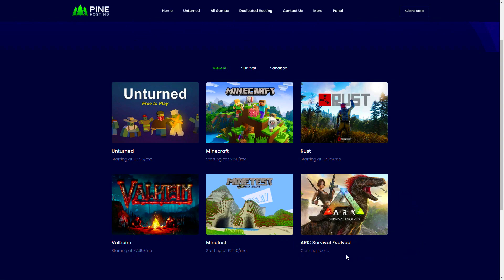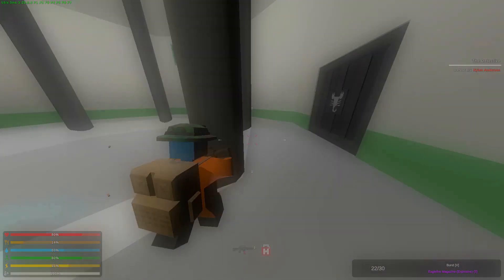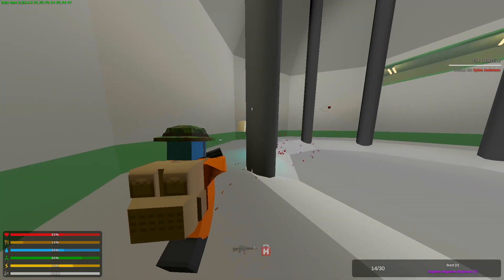They offer a variety of game servers, including Rust, Ark, Valheim, and Minecraft. Creating your server only takes a few minutes with Pine Hosting's quick setup process, global server locations, affordable pricing, and built-in workshop and plugin installer. If you're interested, use the code LDG for a generous 30% discount. The link can be found in the description below, and let's dive straight into the video.